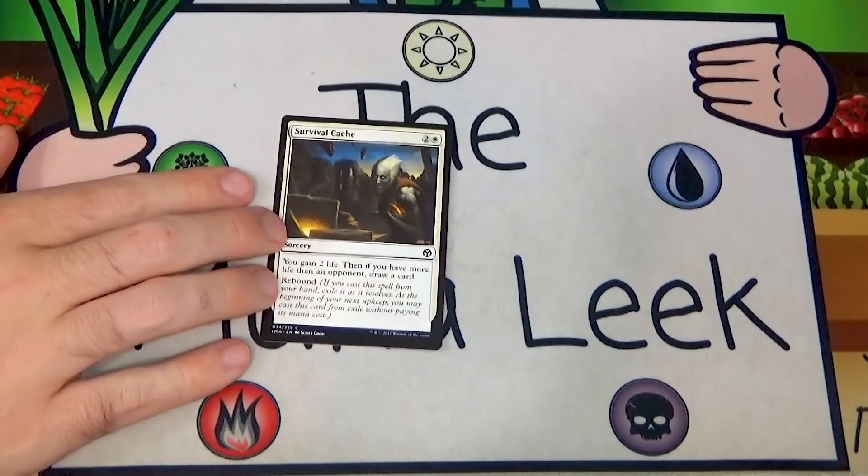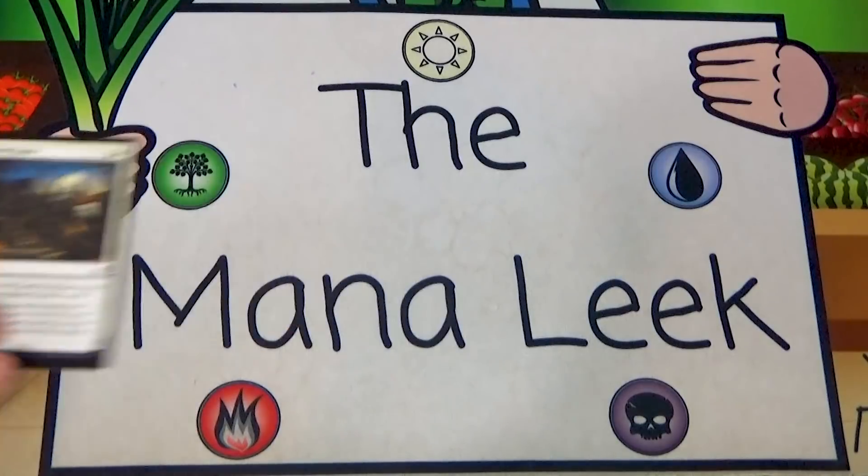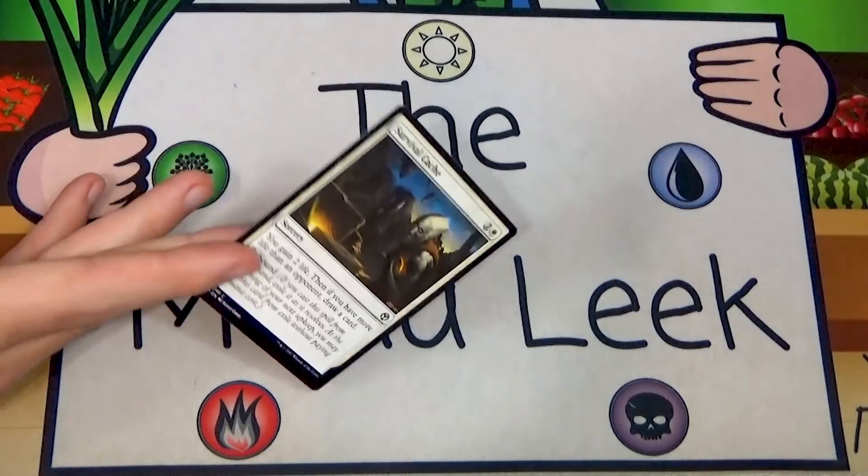Survival Cache looks Zendikari — two and a white sorcery: you gain two life, then if you have more life than an opponent, draw a card, and it rebounds so you cast it again. In the life gain deck you might draw a card or two and gain four life total, but there are way better ways to gain life. I'd cut it pretty heavily and never first pick it.